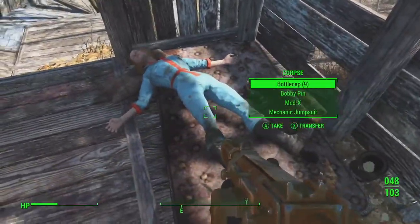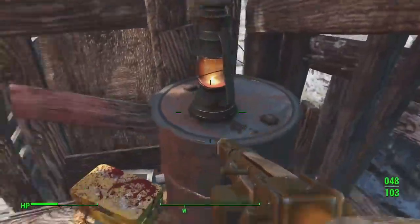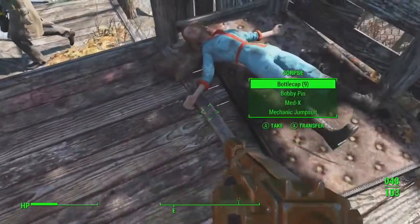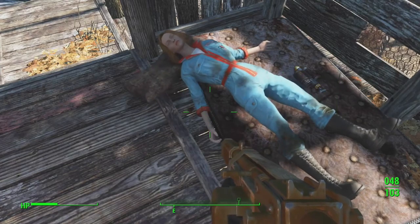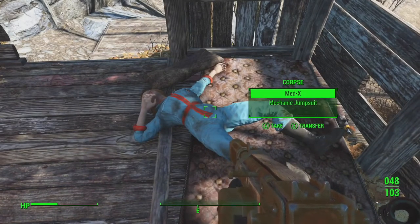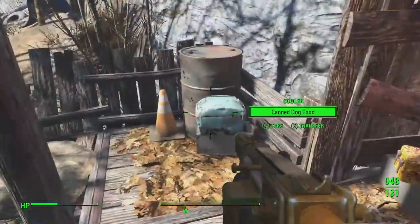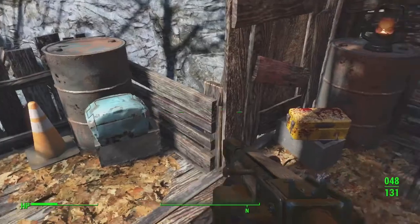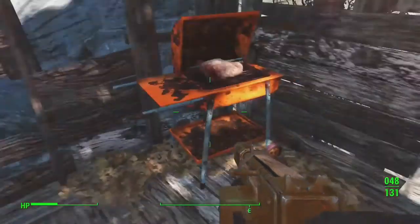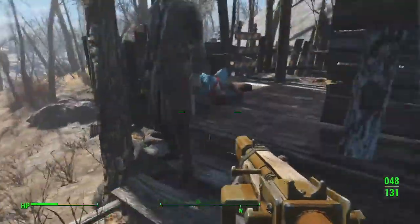Okay, so he had a corpse in here too. They've got some cool stuff on them. Some medics, nice. So there's some .308 rounds in there, some canned dog food — took it just in case. And some Jet and Mentats, very good. And some more meat right there.